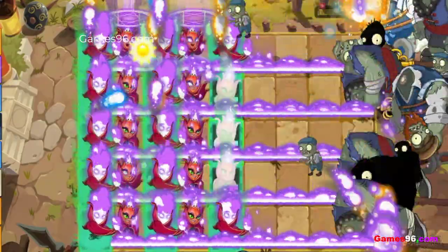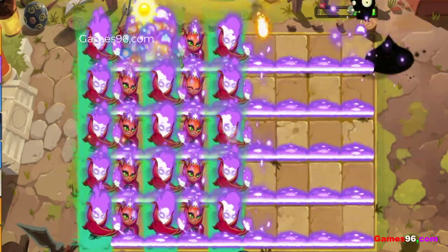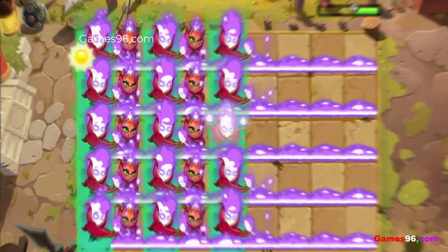This affects all the tiles in front of her. Firebloom Queen will now shoot many fireballs, 3–4 at a time, along with her normal plant food effect.